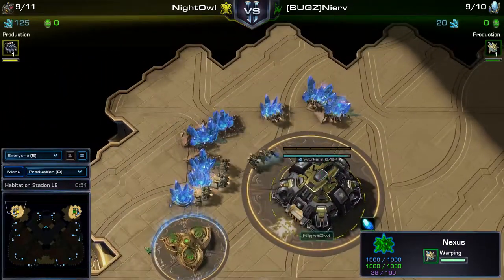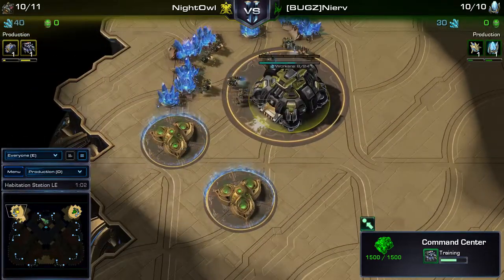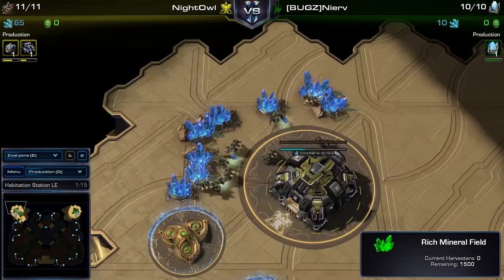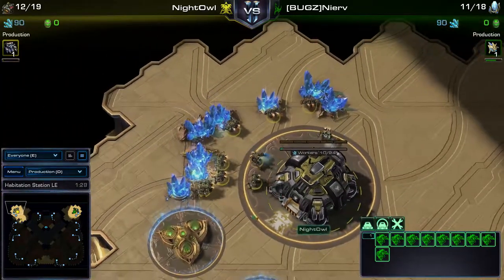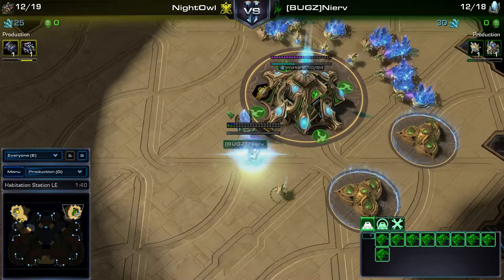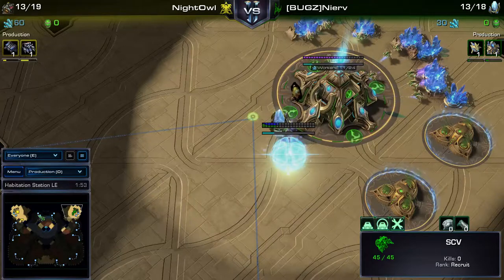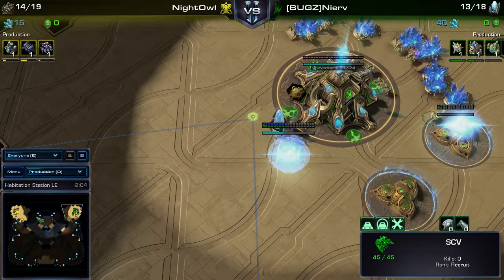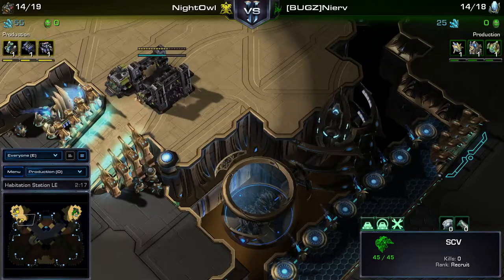Good luck to both players. PvT is the matchup, Habitation Station is the map - a really interesting map. It has a gold base, the only map in the ladder map pool with one. You could take it as a quick second base if you want to be greedy, or as a third. But there are disadvantages - if Philip goes for tanks, he can siege on the Xel'Naga watchtower and shoot into the gold, making it really hard for Protoss to break.